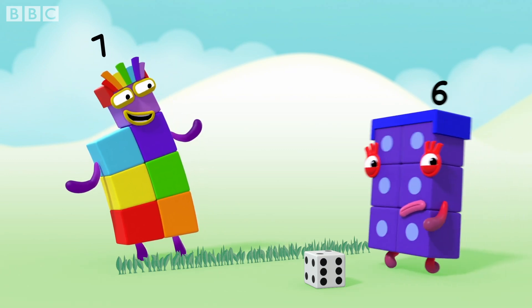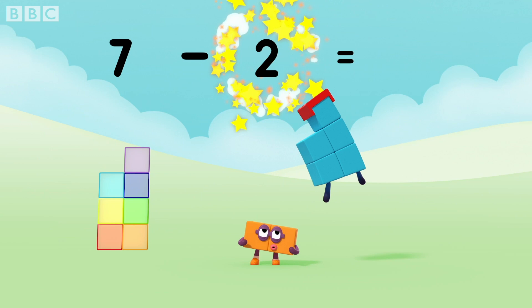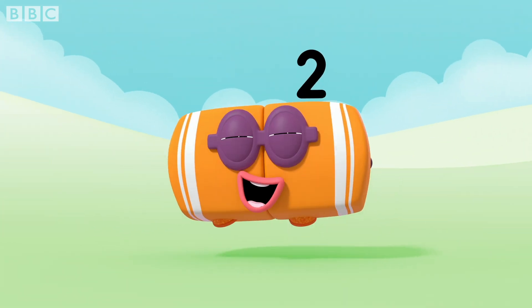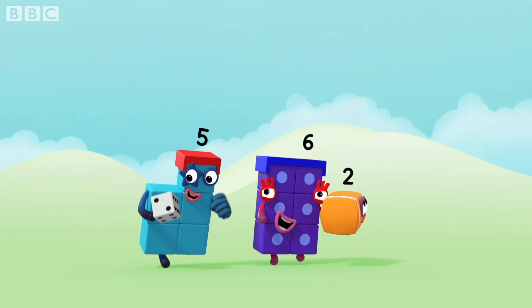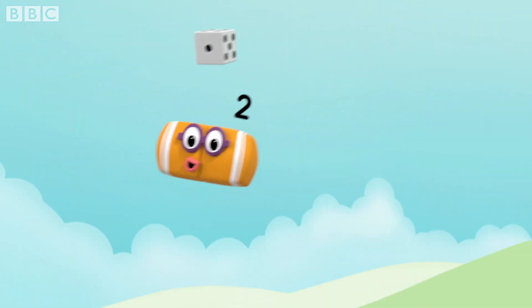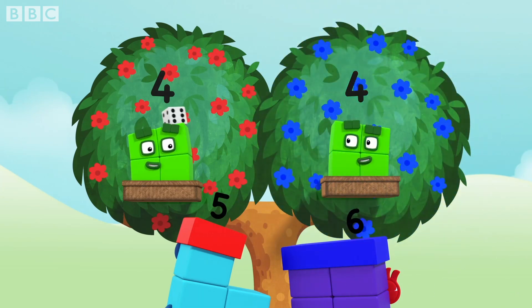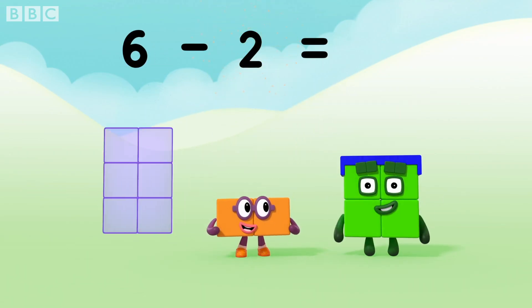Better luck next time. Here we go. Seven minus two equals five. Four points each. Six minus two equals four.